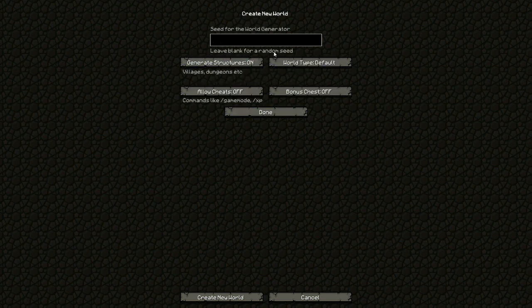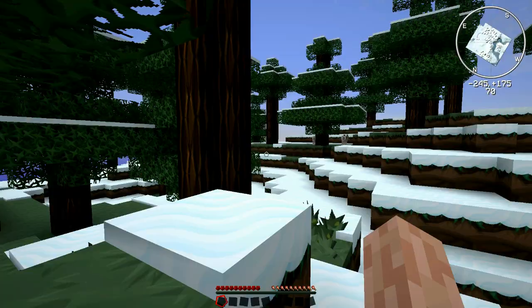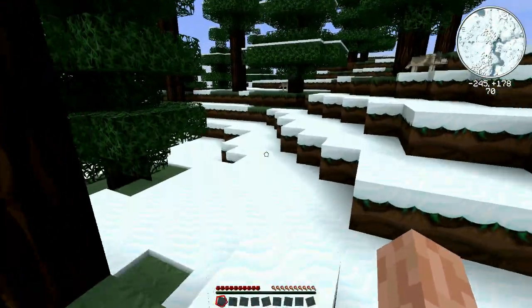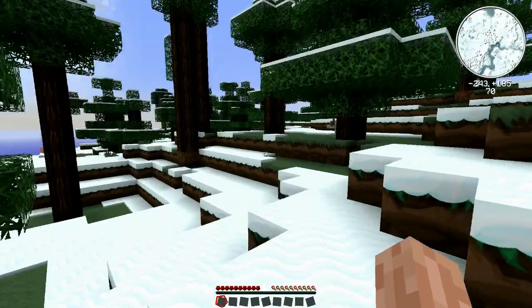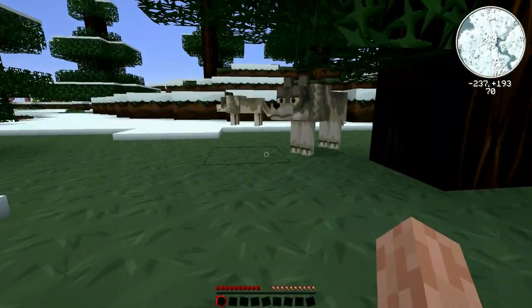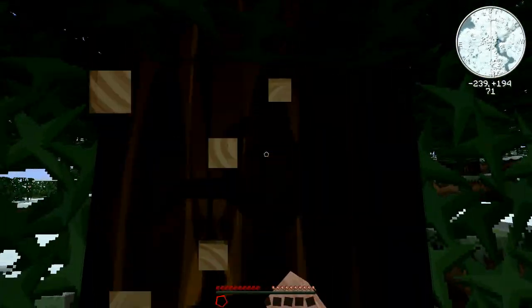We're going to have a random seed, so whatever we get we get — hopefully it's something sweet. I'm hoping to build a base near... wow, okay, we're in a snow tundra type biome. I would like to build a base near a jungle or beach or something like that, maybe even in some cliffs. Hello doggie, how you going — that's cool, I like dogs.